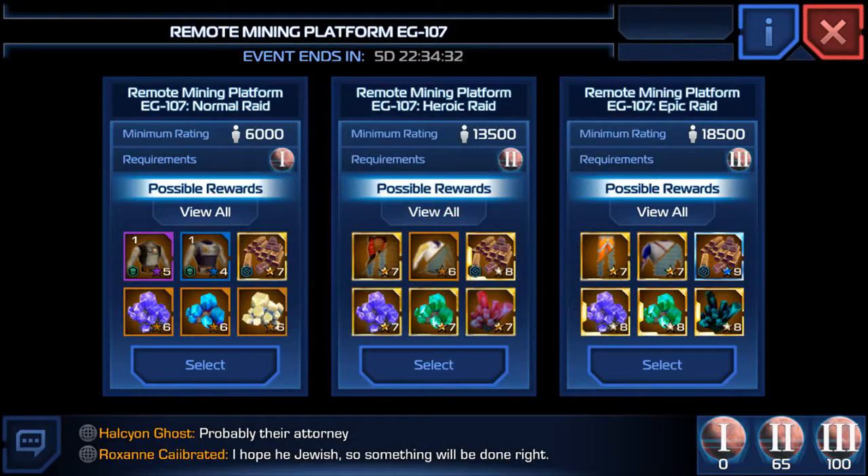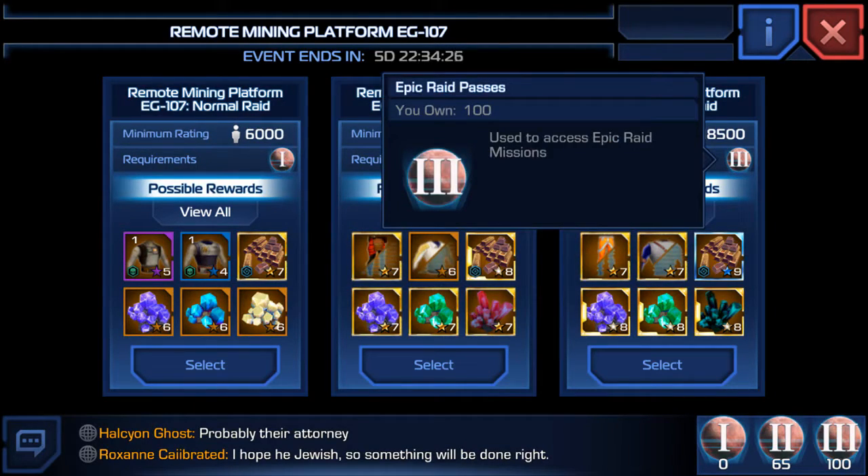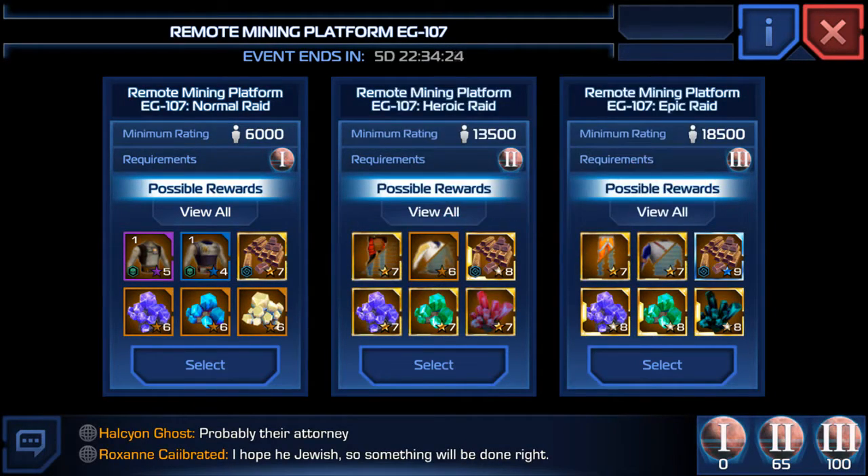Moving on to the Epic Raid difficulty, you need a minimum of 18,500 PR, and the requirements are Epic Raid passes. They're really hard to do because you need really high PR gear in order to do them, which I do not have. That's why I'm doing everything on Normal Difficulty.